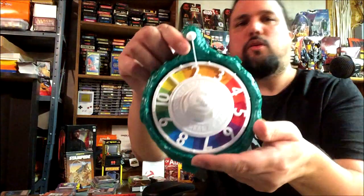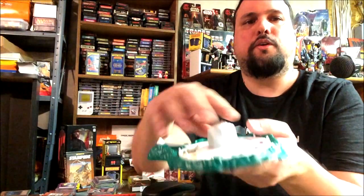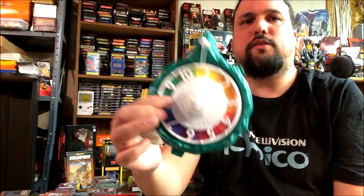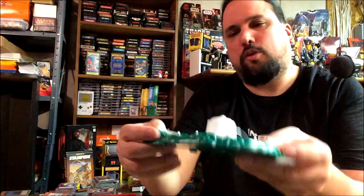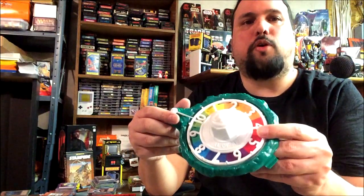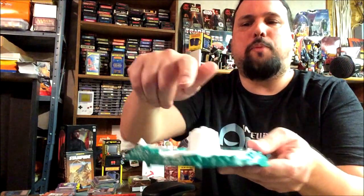And of course you've got the spinner. If you ever feel like you want to play something like Wheel of Fortune, you've got your little spinner. This is really just to replace dice — that's all it is. You're constantly spinning this thing, and on a lot of the parts of the board it'll tell you to spin for a number. It kind of breaks apart the monotony of always having to roll a die.